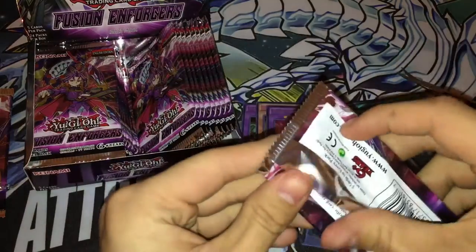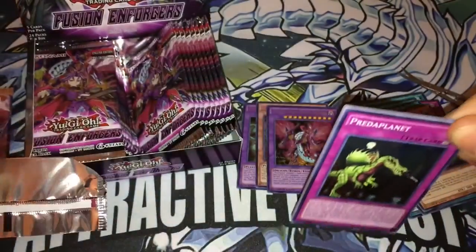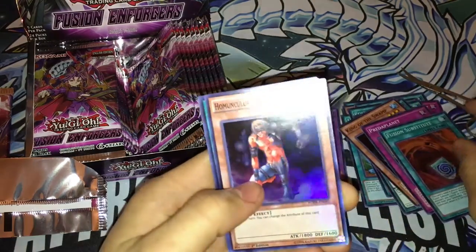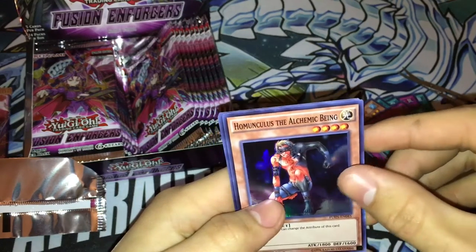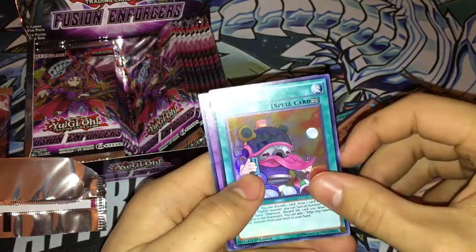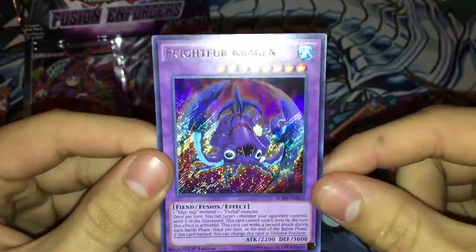Pack four: Predator Plant, Predator Plant Fusion Substitute — why is this guy even reprinted in here, he's of no use, everyone burn your copy of him. But we got Toy Vendor super rare, nice, and Frightfur Kraken. Let's go guys, this is pretty nice.